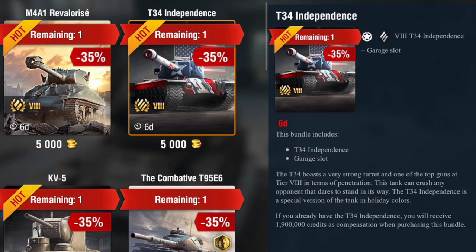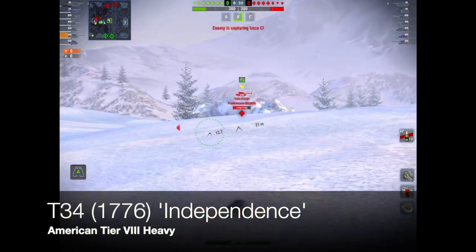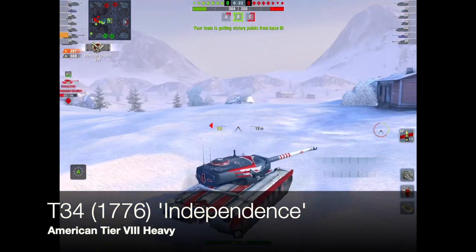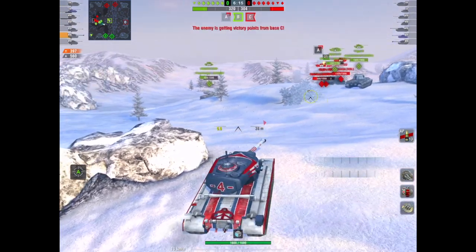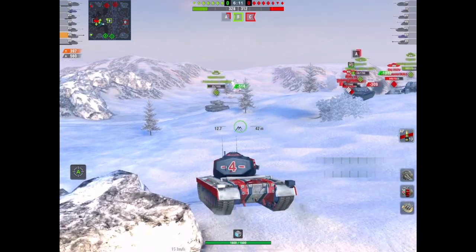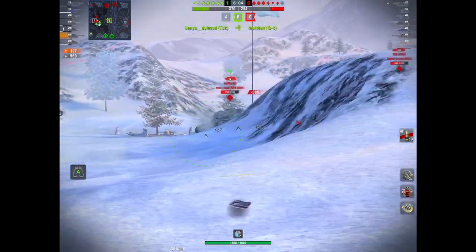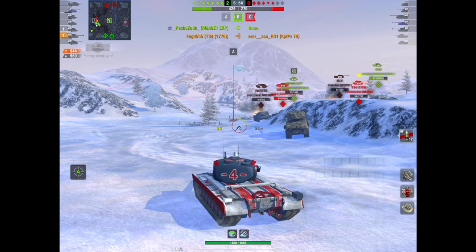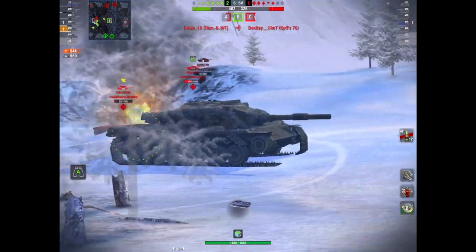Next we move on to the T34 Independence — or as it says in my garage, the T34 1776. This is an American heavy that's been in the game a long time, and it comes with the Independence camouflage. It sometimes gets a bad rap because its rate of fire is pretty poor, but it has the best pen for its tier for its class — 248 millimeters — and the best HP at 1,600. Penetration loss over distance is also the best for its tier.